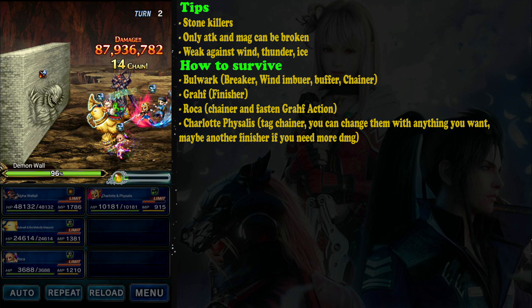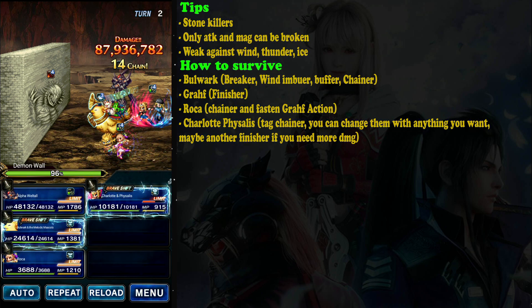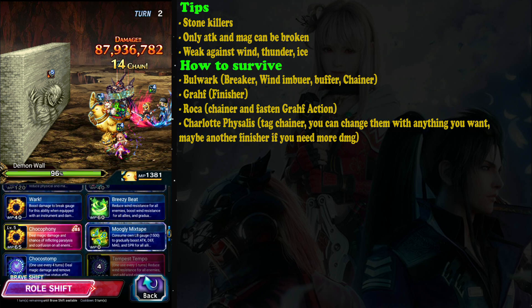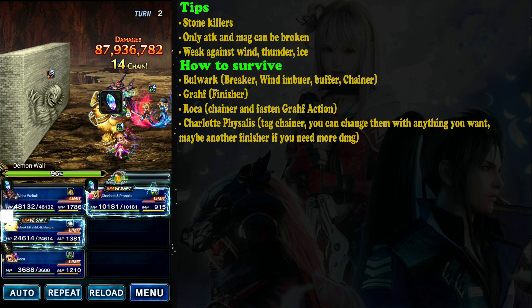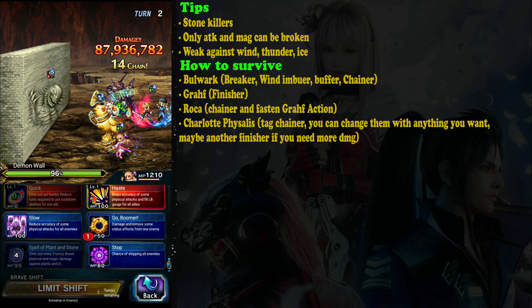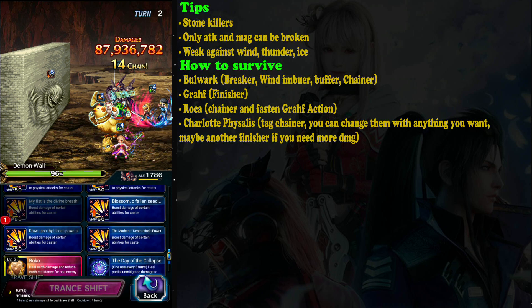Okay, so it's getting close. I will end this battle on this turn. Simply reload to maintain the Bolting Strike and Take Chain from Charlotte, then deal the hit. Roca is going to deal Bolting Strike — go!